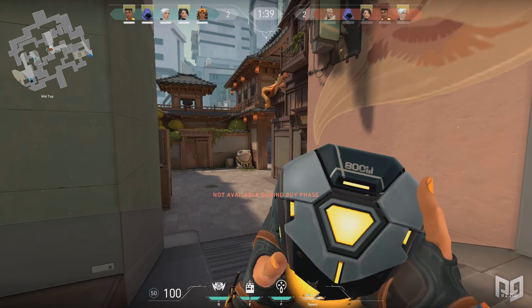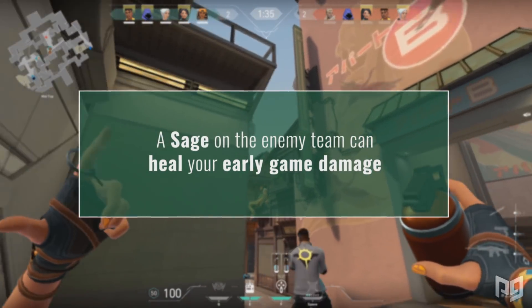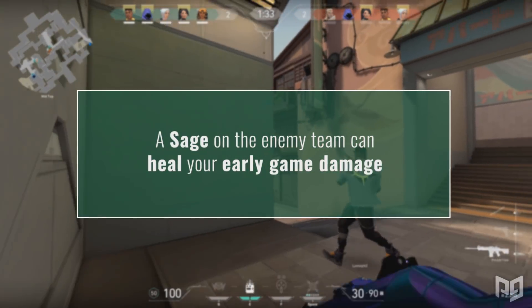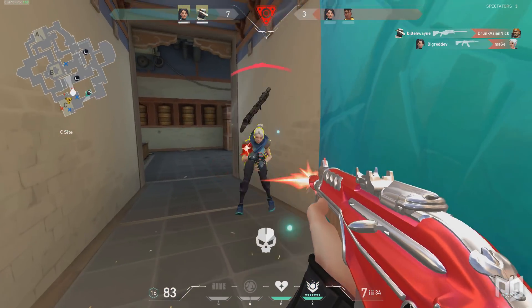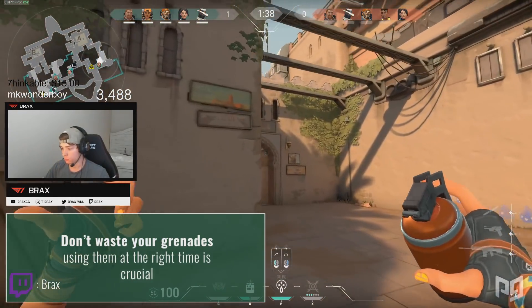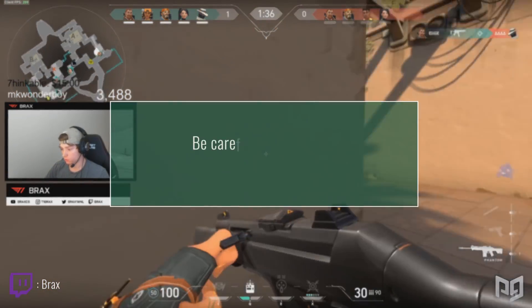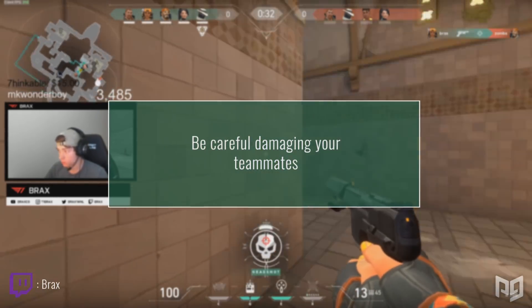Just be aware, if you decide to throw this at the start of the round to do some chip damage, if the enemy team is running a Sage, they can very easily just heal them. Make sure you are being smart with the way you throw these grenades, and if you know there are players clumped up in one spot, this is one of the best times you can actually use them. You don't want to waste these, as they can be very impactful when used correctly. Keep in mind they can damage your teammates pretty significantly, so try not to embarrass yourself by killing your teammate.